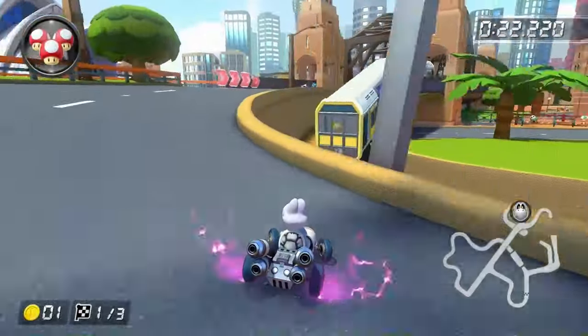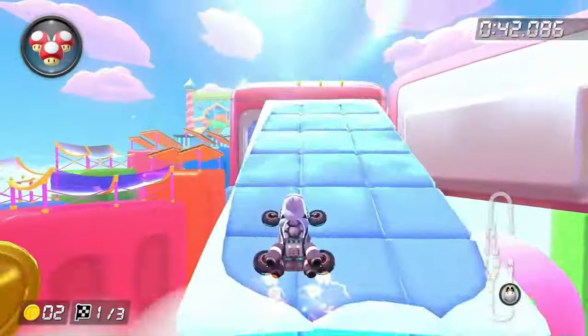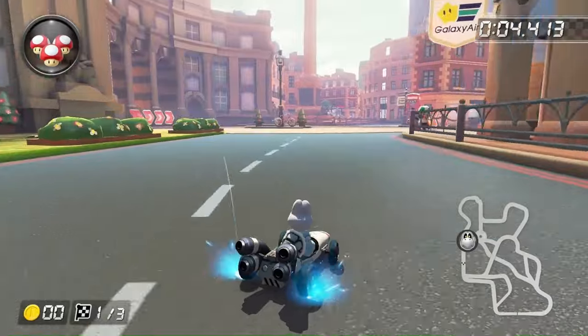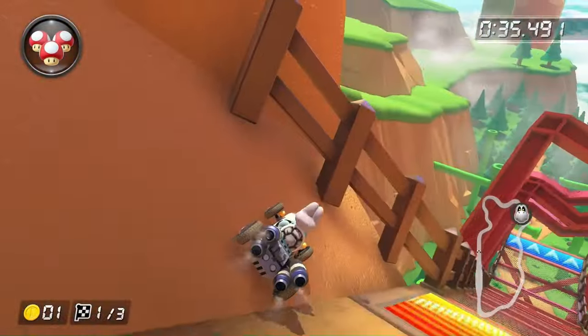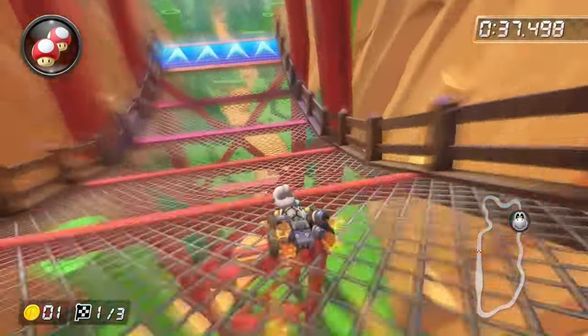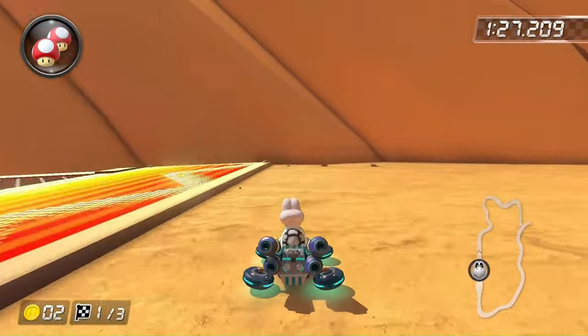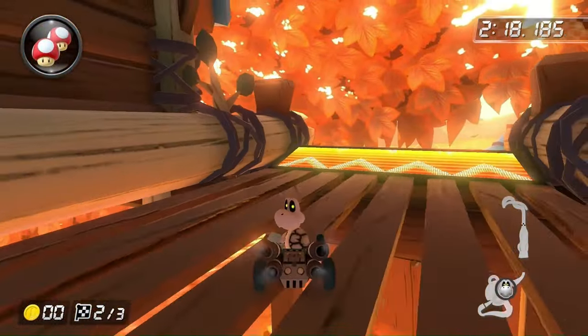The entirety of the Propeller Cup is 100% possible — I'm honestly surprised Sky High Sundae was possible, but there's basically no boost panels on it. For the Rock Cup, London Loop and Boo Lake have no boost panels so they're possible. After doing a sick jump in Rock Rock Mountain, we can't progress further because there's a huge boost panel ramp right here. Maple Treeway is also impossible because of another boost panel ramp.